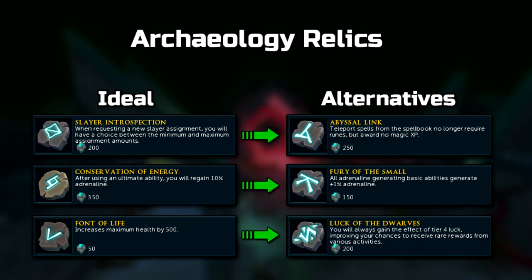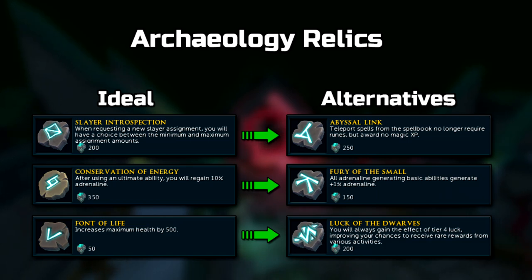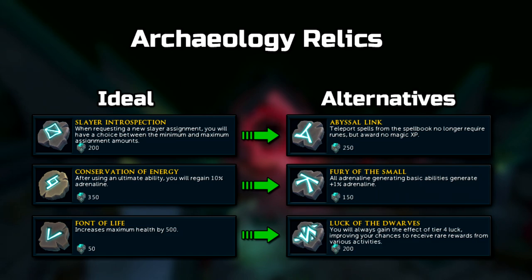I wouldn't recommend using Death's Ward if you're planning to fully AFK, since in the long run, if you're expecting to drop down to 50 or 25% HP, this won't consistently save you if you're not paying attention. Font of Life acts as a pretty good filler relic if you only have a few points left with one more available slot. Lastly, Luck of the Dwarves is decent if you don't have Conservation of Energy, since you'll have to stick with using Ring of Vigor.